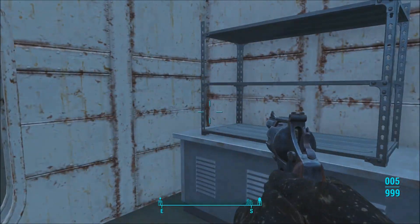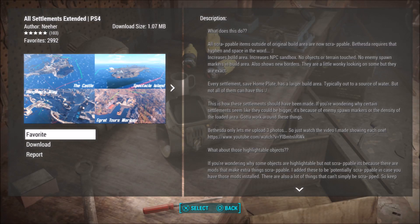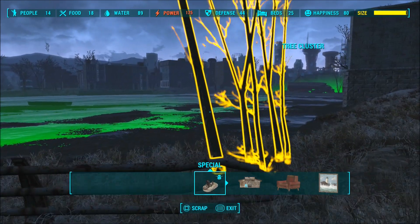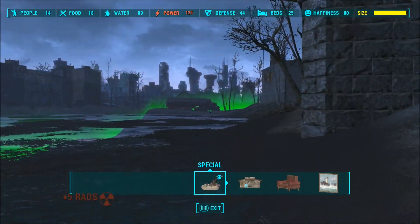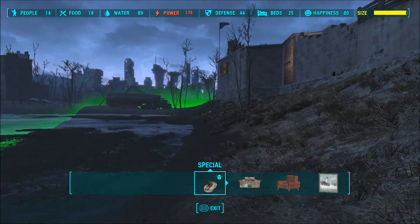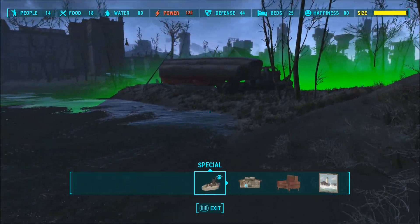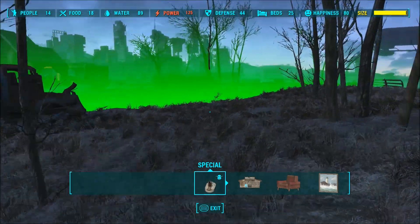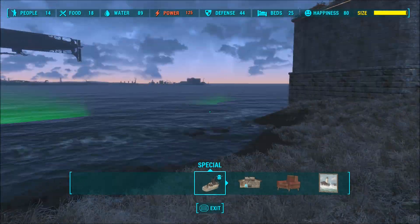This next mod is a pretty simple one — it is the Most Expanded mod for PS4 by Knee. Basically, what it does is make the boundaries of all your settlements a lot bigger. The reason I like this mod so much is that whenever I want to place water purifiers and stuff, a lot of settlements don't have water nearby, and expanding the boundary gives you a bigger chance of having access to water.